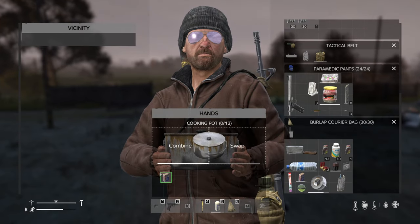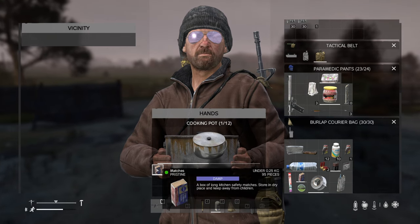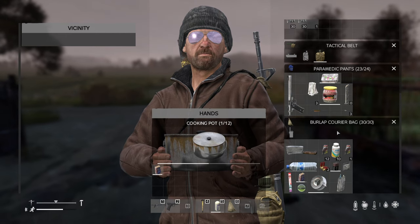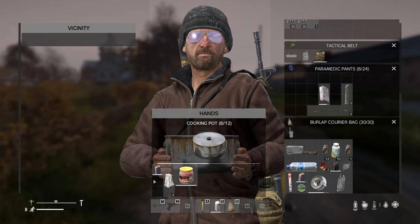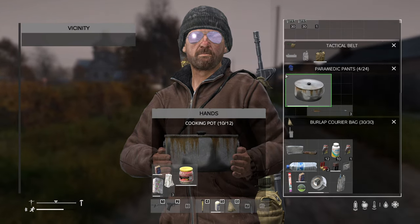Placing items in the pot when it has water in it can soak them, which can have effects depending on the item — for example matches, which can be rendered useless when wet. So be careful what you place in there. Also, any items placed in there will not be ruined if you're in combat and take some hits, though the pot might be.